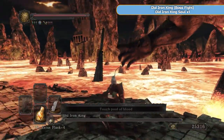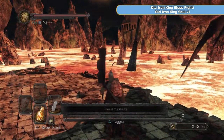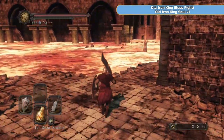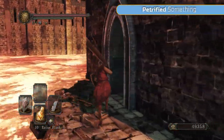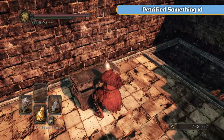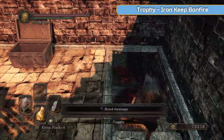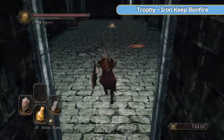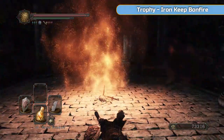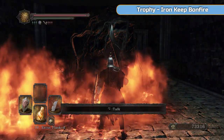One more hit and there we go — nice and simple. The Old Iron King. Just take your time and don't roll too soon — he does have very slow wind-ups to his attacks. Grab yourself some Petrified Something. And then we go to do the final Primal Bonfire. That will scare the crap out of you if you don't know it's coming — it did the first time I did it for sure.